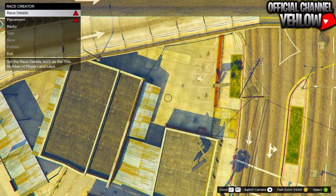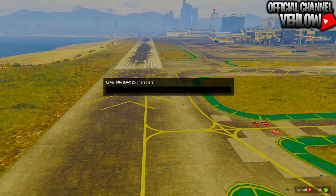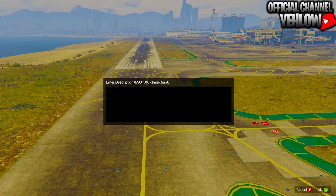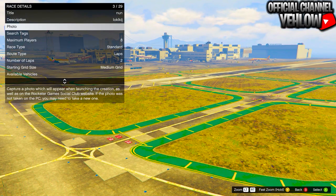Whenever you respawn, make your way into creator. Once you're in creator, go to create a race, then create a land race. Set a waypoint over to the airport. When you get to the airport, go to race details, then go to title and enter a random title. Go into description and enter a random description.